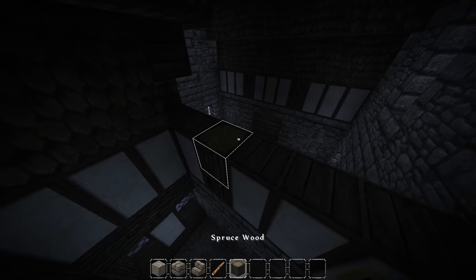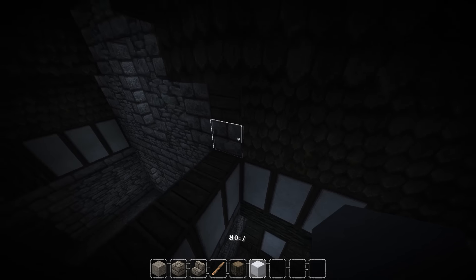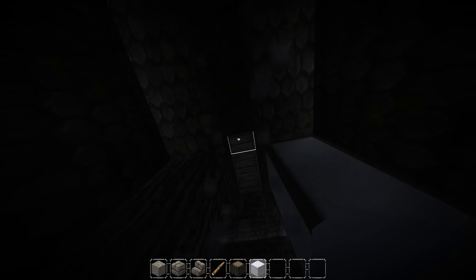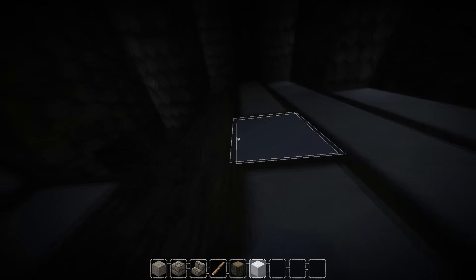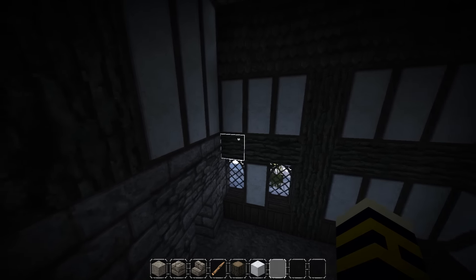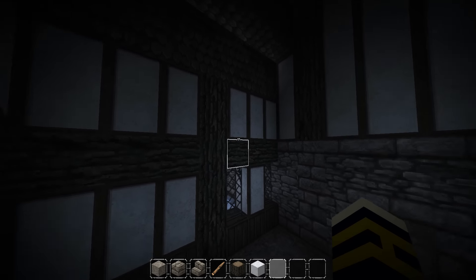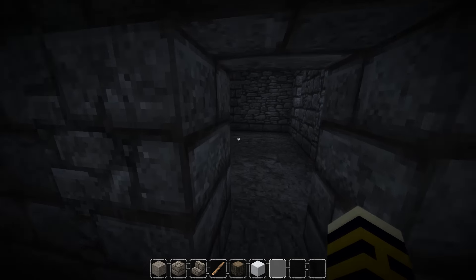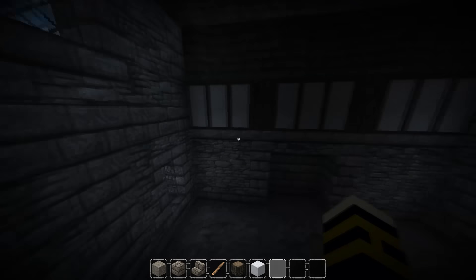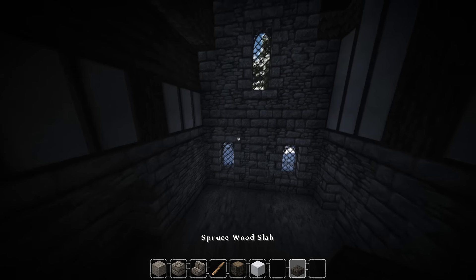I'm still going to have this wall in here and I'm still going to have beams and stuff. This will be its own little floor or room up here. It can have a little — maybe have something showing — then that can be a little bedroom or something up here, with steps to go up to it. There will definitely be another floor.